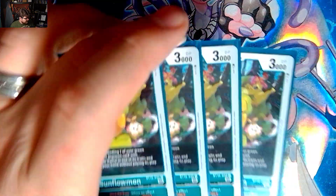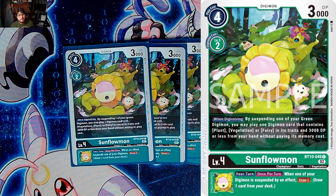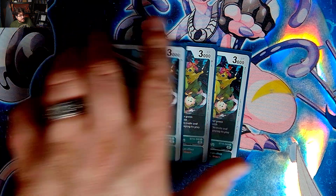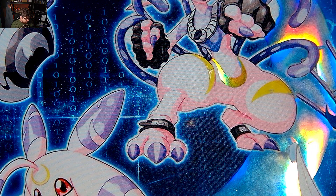You've got to play four Sunflowmon. The BT10 Sunflowmon: when digivolving, suspend one of your green Digimon, and you may play one Digimon card with Vegetation, Plant, or Fairy in its traits and 3000 DP from your hand without paying its cost. Then when an effect suspends one of your Digimon, draw a card. For the inheritable effect, Sunflowmon is going to help spit out bodies — really solid, being able to self-suspend and throw a body out.